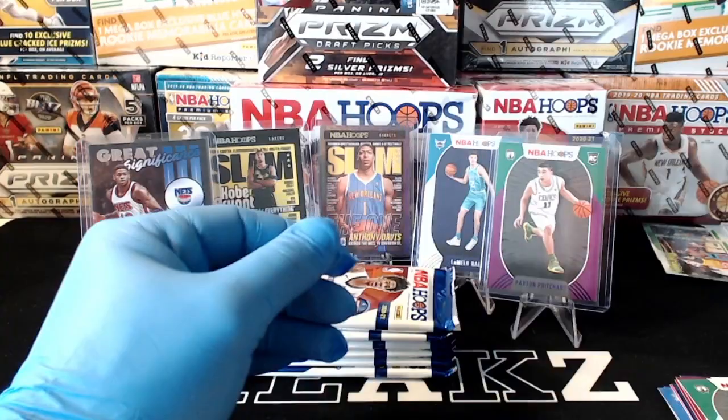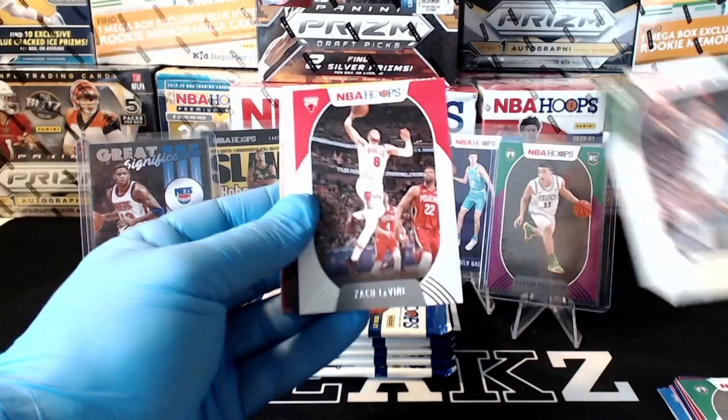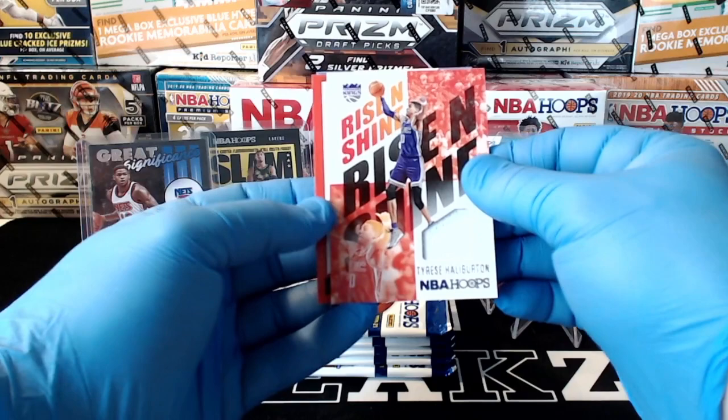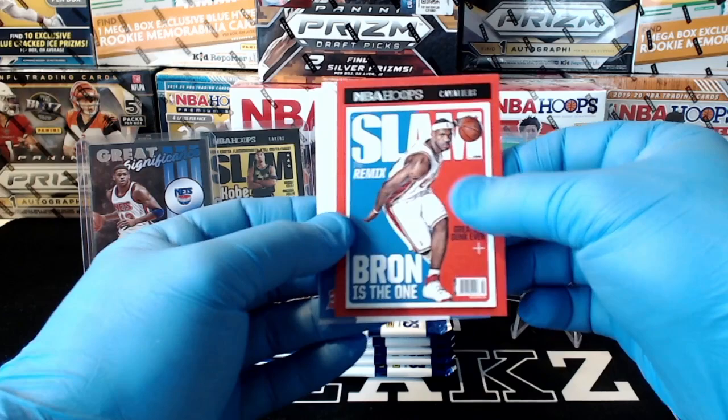This one feels like a mem card — so unfortunately no auto in this box. Eric Bledsoe, Zach LaVine, Gary Harris, Matthew Dellavedova. We got Tyrese Halliburton — Rise and Shine. There we go Kings! Nice blaster for the Kings pulling a couple Halliburtons, including this jersey card. And then look there — Cavs, we got LeBron Slam! Nice hit for the Cavs. And we got Tyrese Maxey and Desmond Bain. Steph Curry, LeBron James, Jared Allen, Derrick White. Derrick Rose. Another Luka vanity plate for the Mavericks. Cassius Stanley and Jaremi Romero.